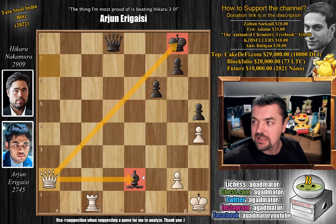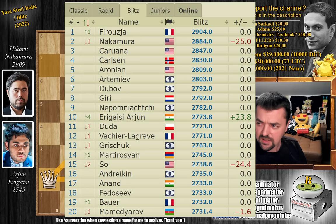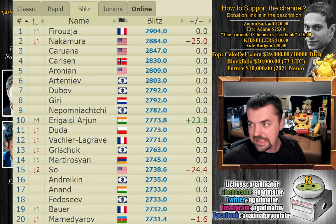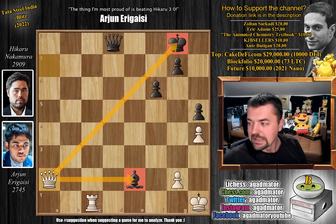Arjun Erigaisi won not just one game against Hikaru, but three games — one in Rapid and two in Blitz — which is absolutely incredible, as Hikaru is the number one, highest rated Blitz player in the world, the only player aside from Alireza Firuja who is over 2900. Now on the live ratings list, Hikaru dropped 25 points and is now in second place, with Alireza the only 2900 player in Blitz. Then Hikaru, Karuana, Carlsen in fourth, Arunjun, Artemijev, Dubov, Giri, Nepomniachtchi, and Arjun Erigaisi climbs to 10th place on the live ratings list. The top 20 also includes Duda, Vashev, Lagrave, Grischuk, Martirosyan, Wesley So, Andreikin, Anand, Fedoseev, Bauer, and Mamedyarov.